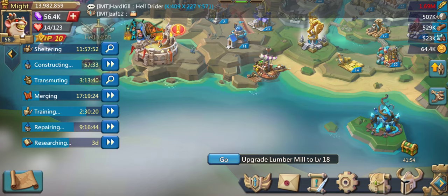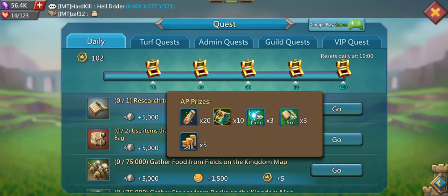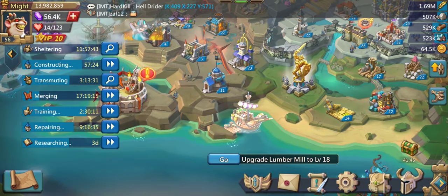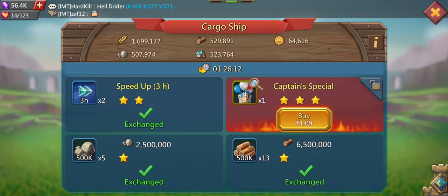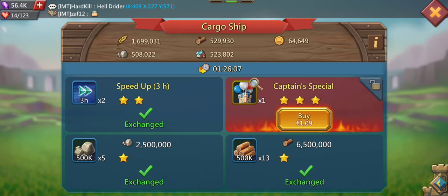Always do all cargo ship trades, all admin quests, all guild quests, and your daily quests until you get the last chest. In the cargo ship you basically don't lose resources — you're always trading for something better. For example, you might trade 1.5 million wood for 2.5 million stone, and then trade those stones for 4 million wood again. You won't lose out on cargo ship trades.